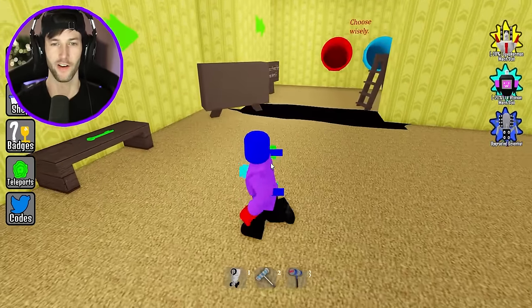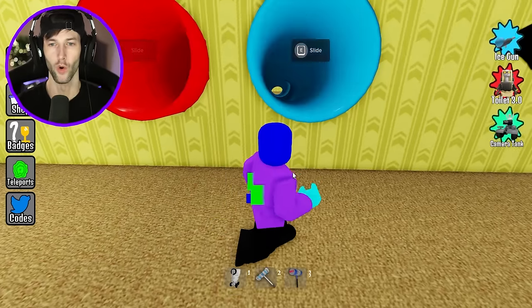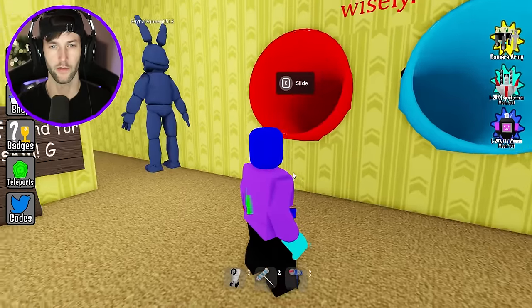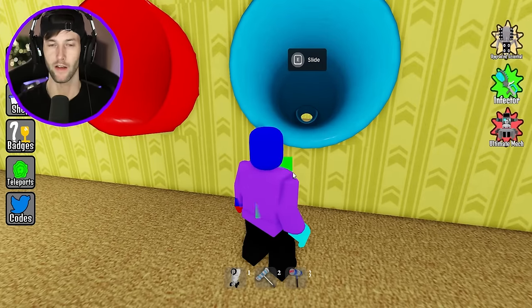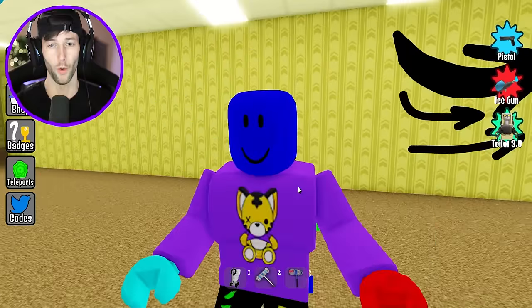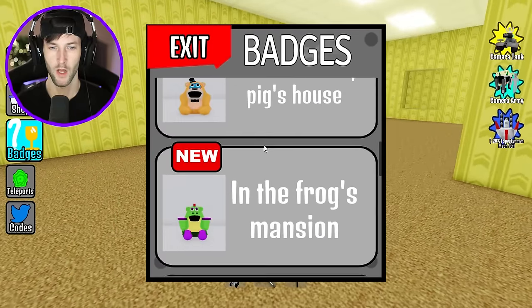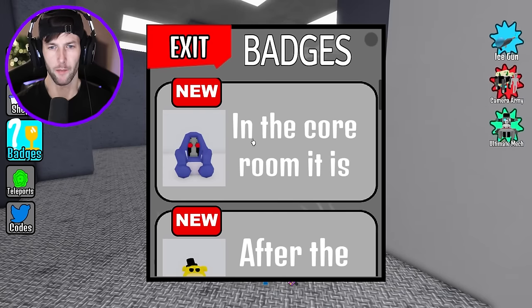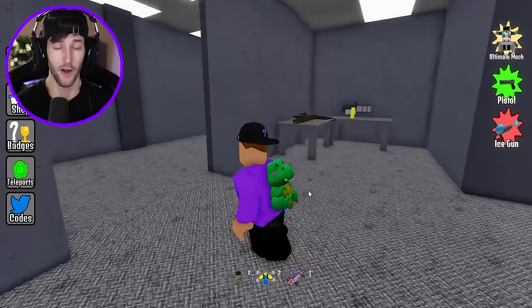We're gonna get some morphs here. Let's try to go over to the core room. I think we're gonna have a new morph over there. Bonnie, can you go down the slide? I need to see which one oofs you. He's not gonna go down. I might get oofed. Let's go with blue. Alright, so the first morph that we are going to get, it says that it's located in the core room.